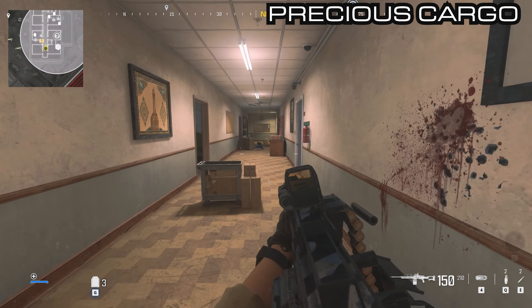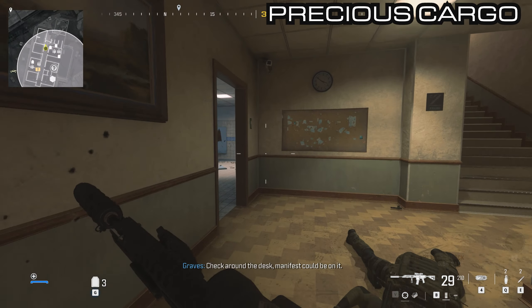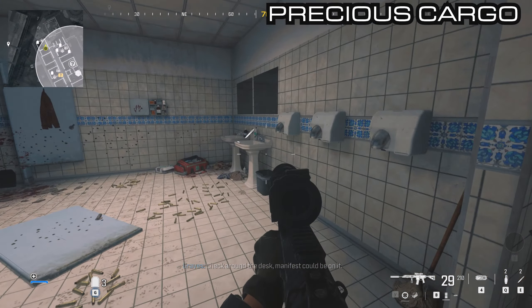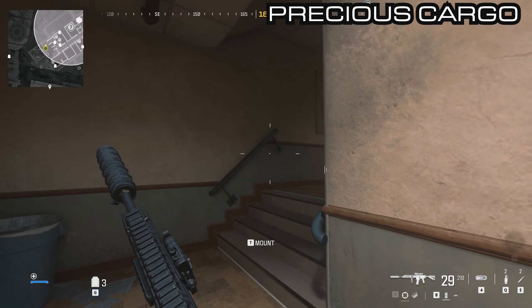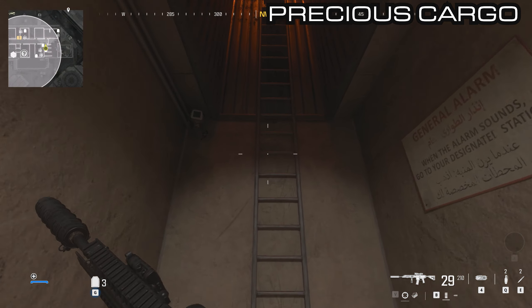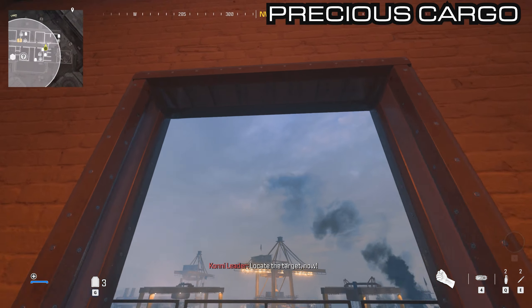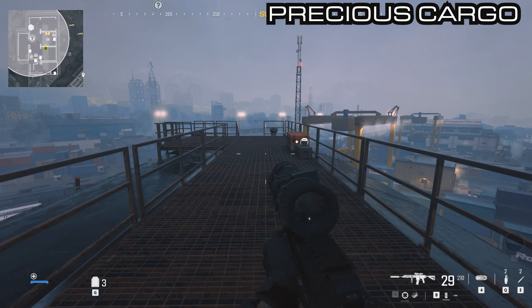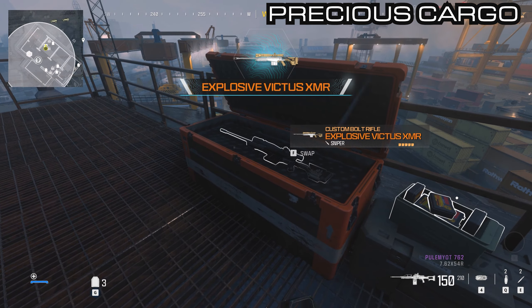Back out into the corridor, all the way back to the main stairwell, go up the stairs again. Once you're up here you will find a ladder to the roof. On top of the roof is our next orange container — on this catwalk all the way at the end — and inside here is the Victus XMR.